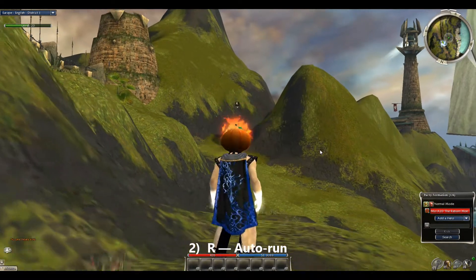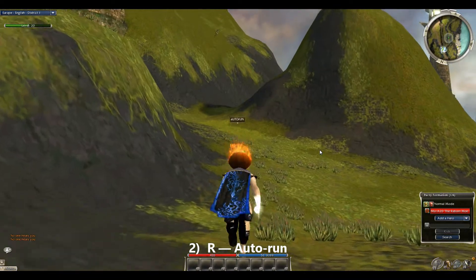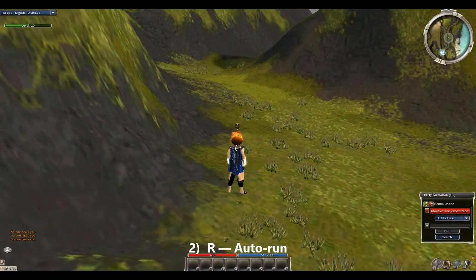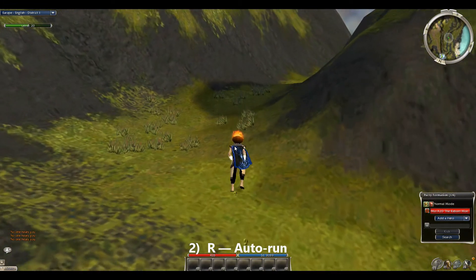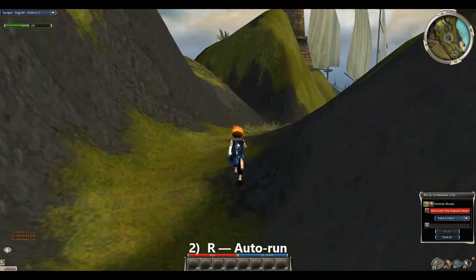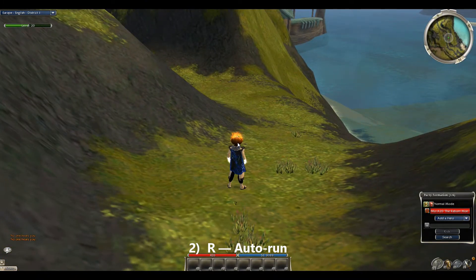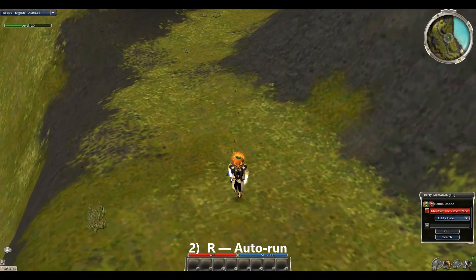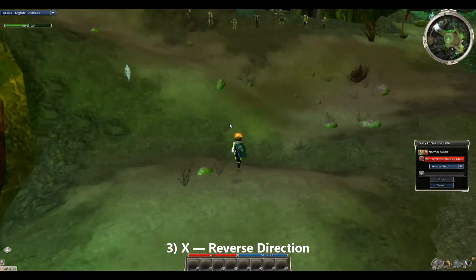Number two on the list: auto-running. All you've got to do is press the keyboard letter R. Yes, it's just R — notice how I am literally running forward, and if I press R again I stop. You don't even have to use your mouse to move forward. I use this a lot when I'm vanquishing, especially during hero runs, and I go AFK for say 30 seconds to check a text message. All I do is press R and my character will continue to move even if I'm not there.